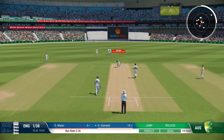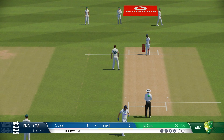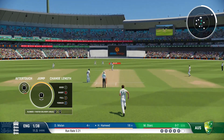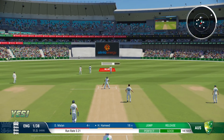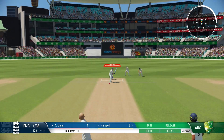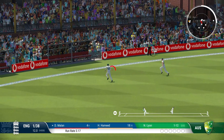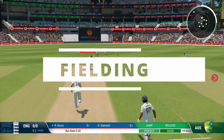First slip is useless. AI batsmen are basically gods, and when you do get wickets they aren't very satisfying. Most wickets are catches at the deep, clean bowled balls are very rare, most balls produce inside edges, and keeper catches are also somewhat rare. Taking wickets with spinners is a lot easier — all you need is a short leg fielder and batsmen will give you catch after catch. But still, bowling with spinners is a lot more fun than fast bowlers.